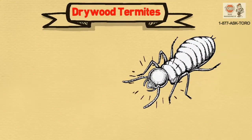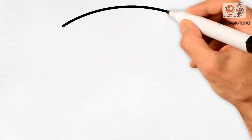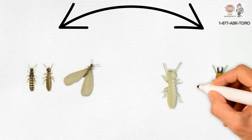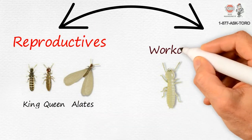Dry wood termites can be found throughout Florida and the Caribbean. They live in colonies. Foraging and colony defense are divided up among castes: reproductives — king, queen, and alates — workers, and soldiers.